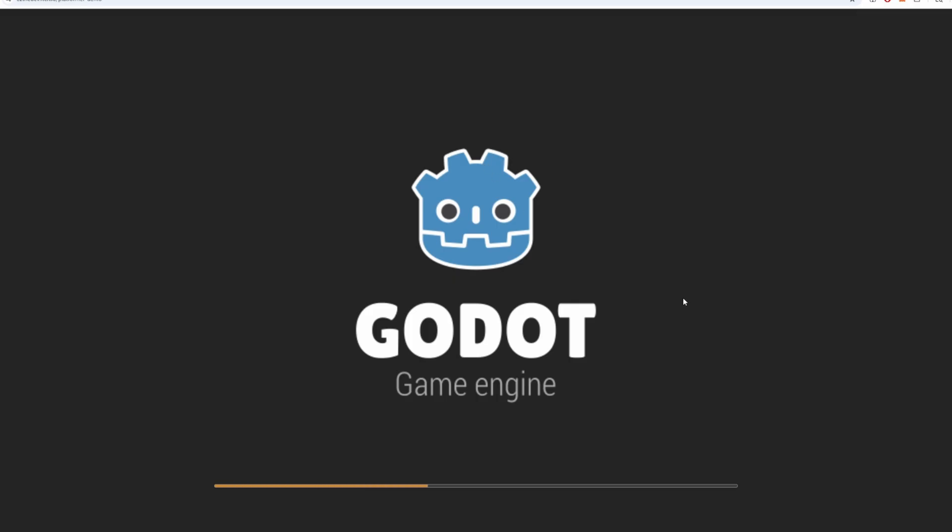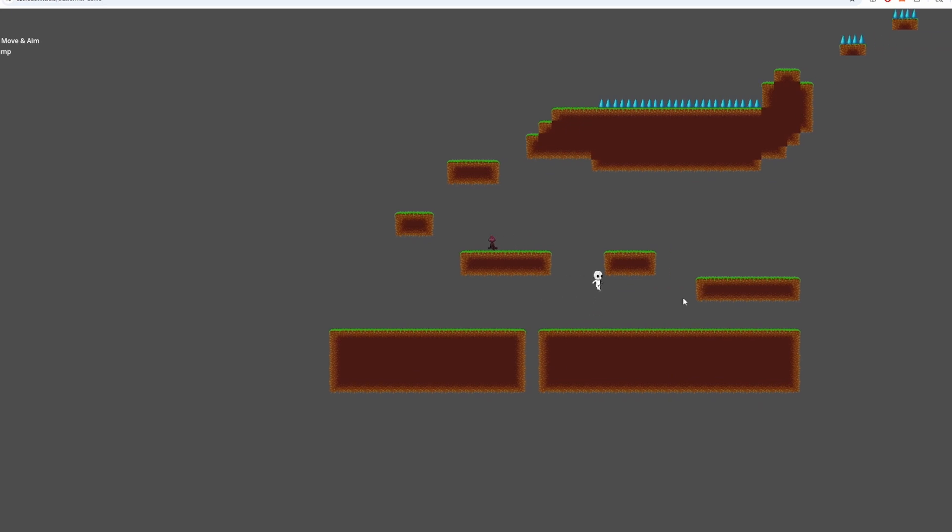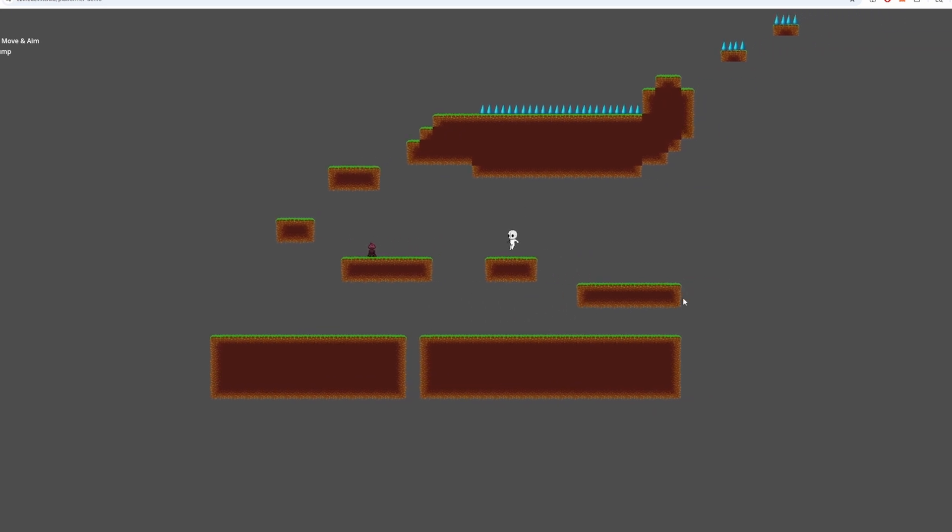You're going to design your own characters, build levels, add enemies, and design a smooth, playable experience. This game is available on itch.io, which is massive for beginner developers because it means your friends, family, and all the people you know can play and experience your game.